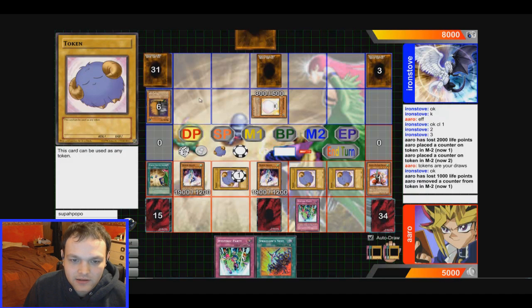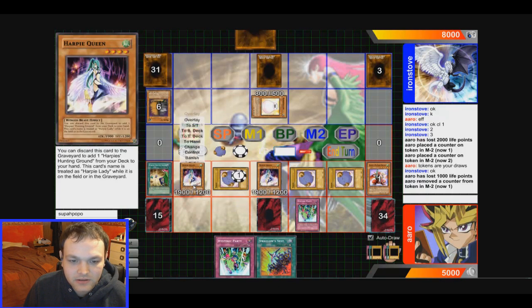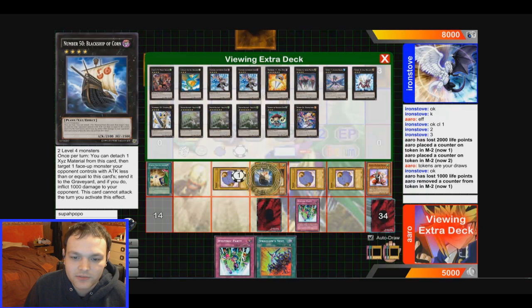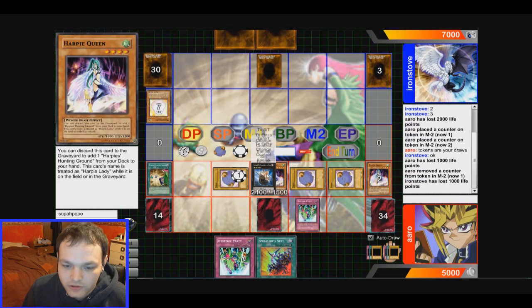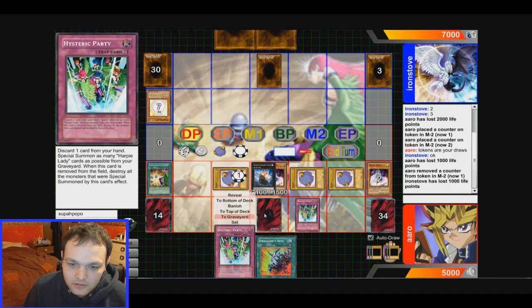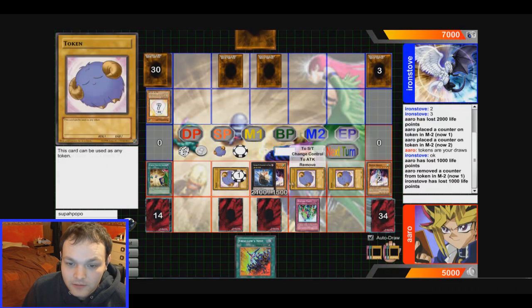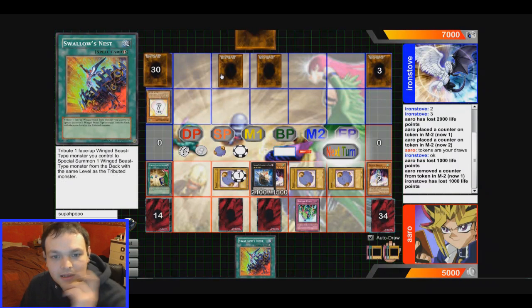These are Morphing Jar tokens — make it a little harder to do anything. They're beast types aren't they? Yeah, little winged beasts. This is a bit ugly. Let's load and draw a card — I get to get rid of his Marshmallon. It's a planet — it's a ship! Set Hysteric Party at end. That's his second one. Let's see what he does now — I'm going to activate Hysteric Party in the end phase. Actually I don't really need to... well, I do now. But is it really worth it? I wish I could keep Swallow's Nest, but if I don't do it in the end phase he can play that card.